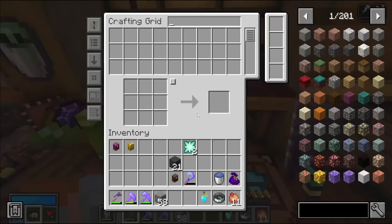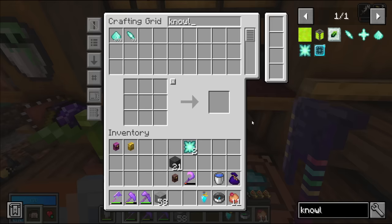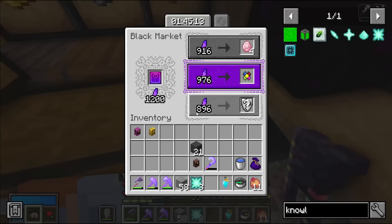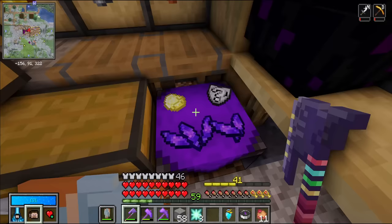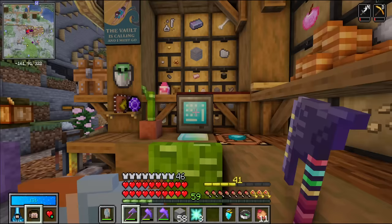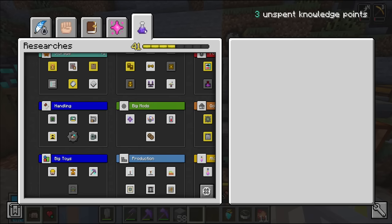I'm going to need three knowledge stars to unlock that, which is not bad at all. I should have a lot of resources, so I definitely have those three. There's a Pog in the black market and vault diamonds, but let's stay focused. Let's chomp my knowledge and unlock mob spawners.